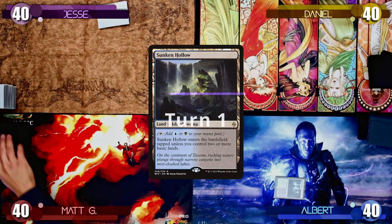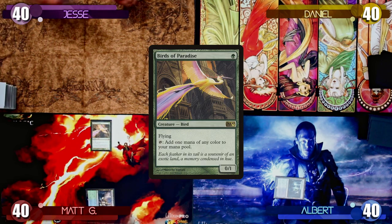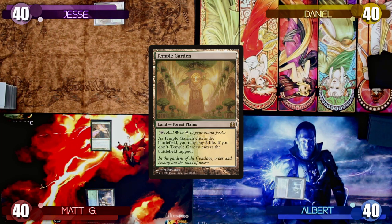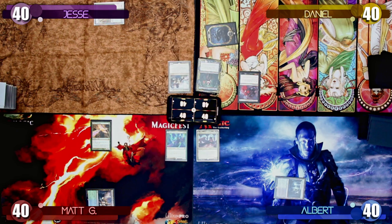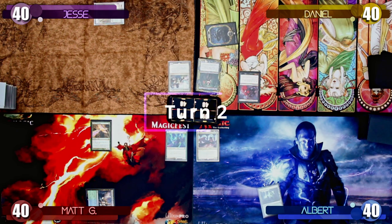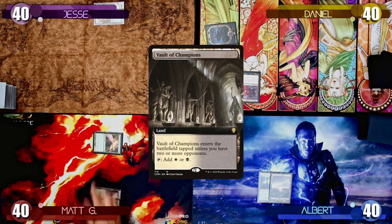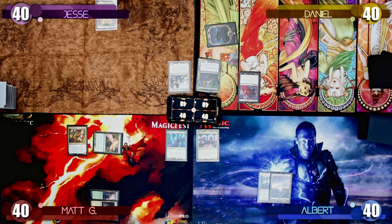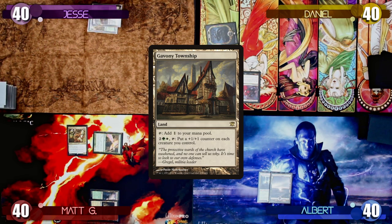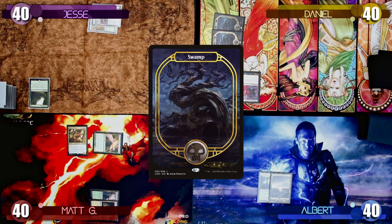Let's get to the game. Albert starts by playing a Sunken Hollow tapped and passing to Matt, who plays a Rejuvenating Springs, taps it, and plays a Birds of Paradise. Jesse plays a tapped Temple Garden and passes to Daniel, who plays a Swamp and taps it to cast Phyrexian Reclamation. On turn two, Albert plays a Snow-Covered Swamp and passes. Matt plays a Vault of Champions and uses Birds of Paradise to play a Fae Burrow Elder. Jesse plays a Gavony Township and casts a Sylvan Library. Daniel plays another Swamp, tapping both mana to cast an Azor's Gateway.